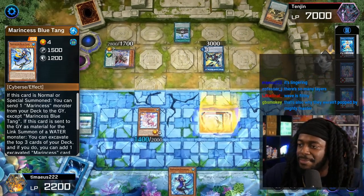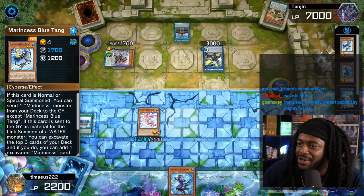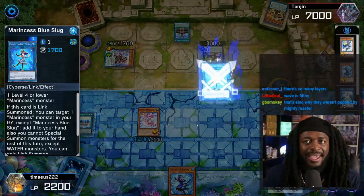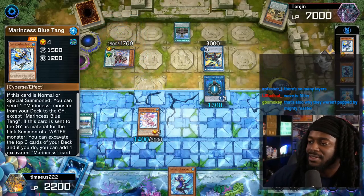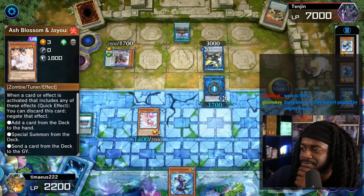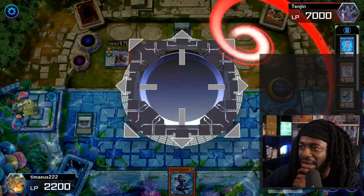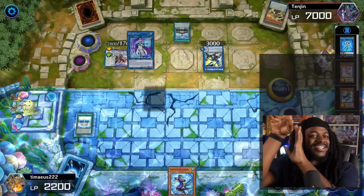Alright, Tamiya has three monsters. Go Battle Ocean. We then normal summon Pascalus to summon Blue Tang. Blue Tang does Blue Tang things — able to send Spring Girl and we link it off. We'll make Marincess Blue Slug, which will be able to add the Anemone, and then use the Blue Tang. We're going into a link two — we're gonna make Splash Mage.